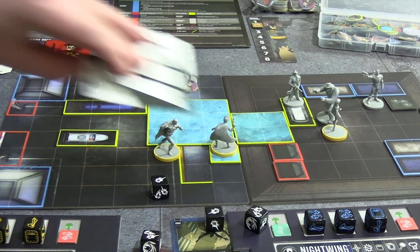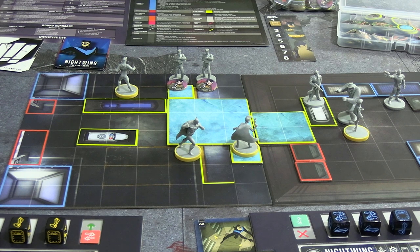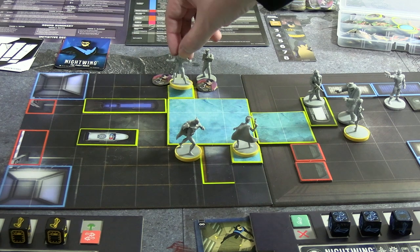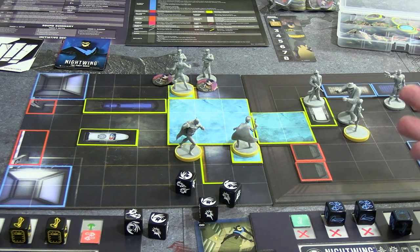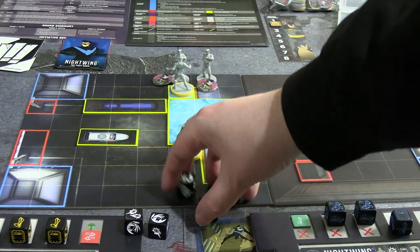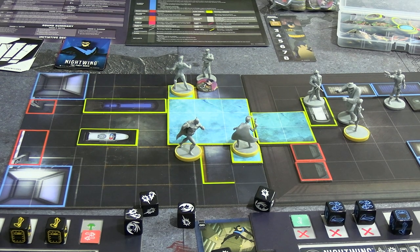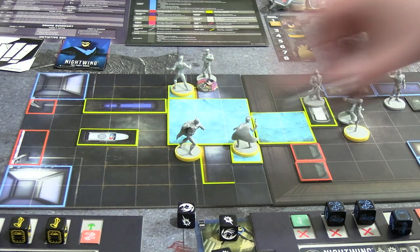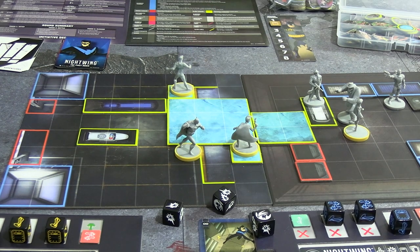Nightwing can handle the remaining hostages. He spends his single move from Batman for four movement, and because of his Master Acrobat upgrade he isn't slowed. He moves adjacent to both remaining hostages, spends two doubles on the first — one base plus four for five dice, needing three successes. He rolls terribly, spends a focus to reroll all the blocks, and frees the hostage. For the second, he spends his last double for only three dice, but he gets exactly three successes. All six hostages are now off the board — so we have two full battle rounds left to get rid of Mr. Freeze.